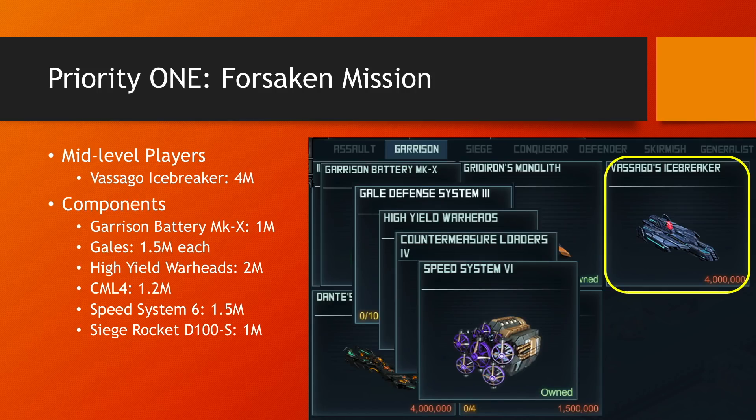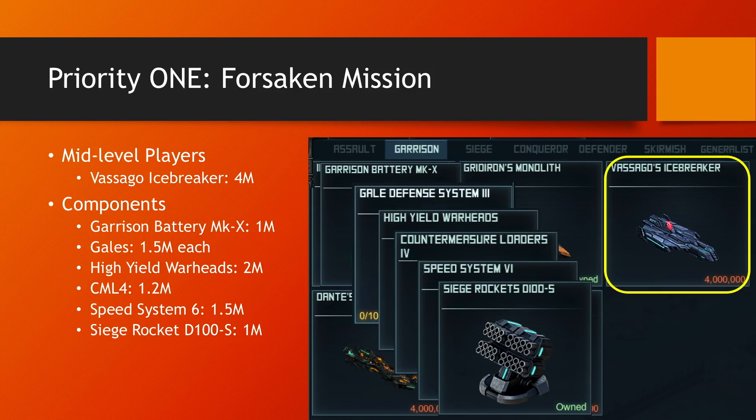Next up, Speed System 6 — not only good for this Garrison fleet, but for pretty much everything nowadays in the game. And then if you don't have the D100V rocket, you can get the D100S. It's not my favorite rocket for the Icebreakers, but it's the second best.